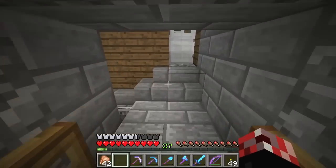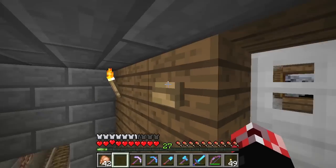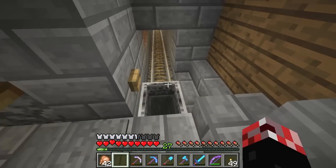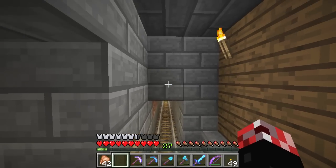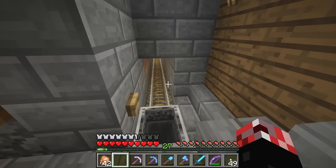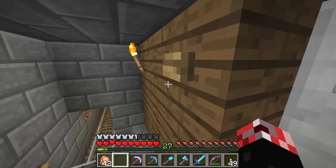If we hop through here, this is a minecart system. Where this goes is to the snow village, which I will show you a little bit later - it's the second major project we've worked on in this world. This basically goes out to the ring road, which I'll show you in just a moment. But we'll stick to just having a look inside the house for now.